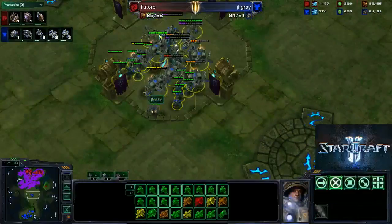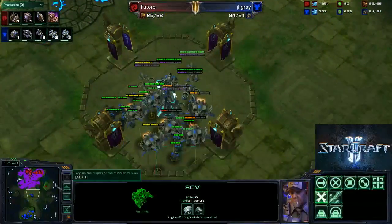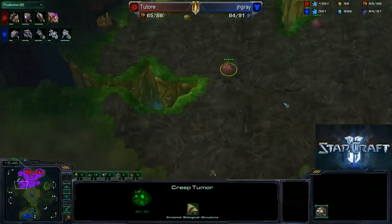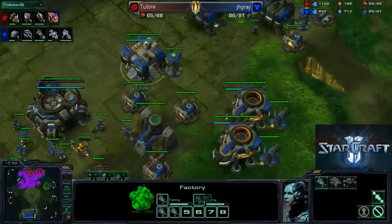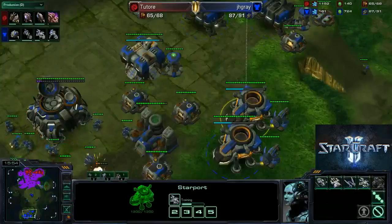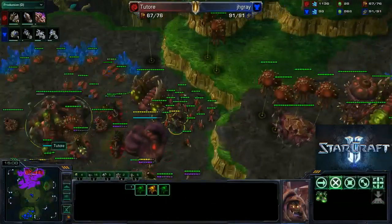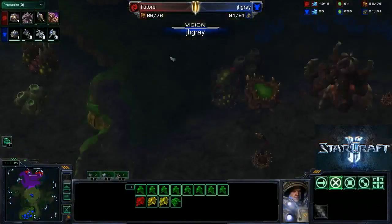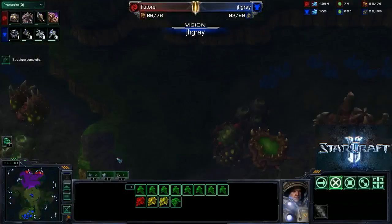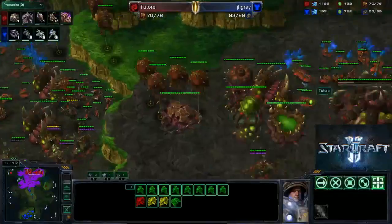Now he's going to send out an SCV to repair some of this stuff — smart play. But after a while, you need to change your unit composition, because if I know your unit composition and you don't know what mine will be entirely — I mean, he still hasn't scouted this corner, and that's where my Infestation Pit is and my Spire. So he still doesn't know I have this Spire.